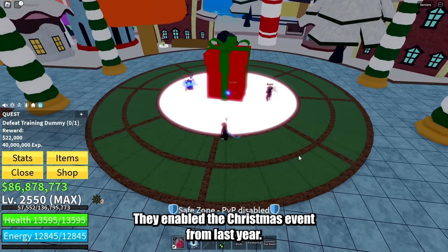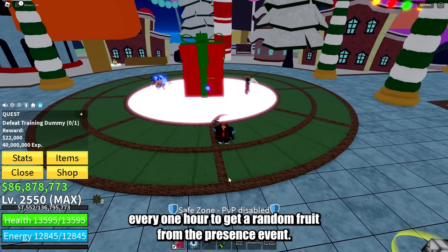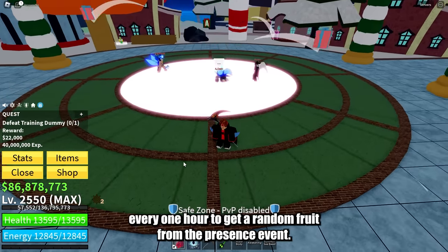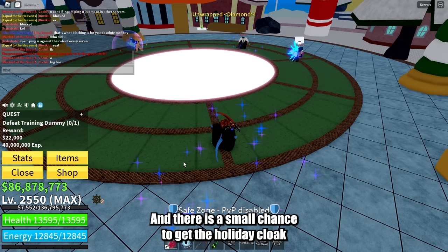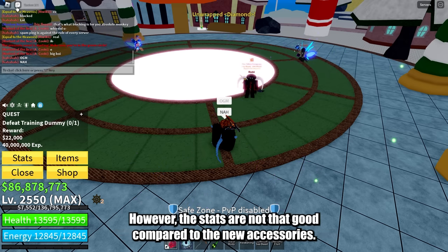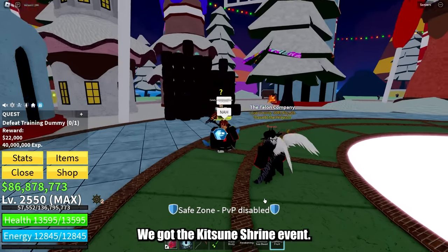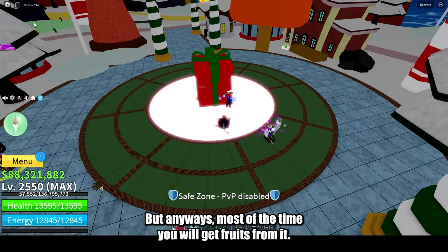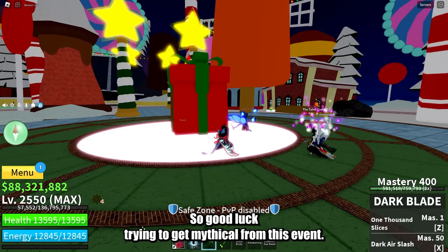Other than the new fruit, they enabled the Christmas event from last year. You can go to the Candy Cane Island every one hour to get a random fruit from the presents event. There is a small chance to get the Holiday Cloak accessory, which has a 3% chance to drop. However, the stats are not that good compared to the new accessories from the Kitsune Shrine event. Most of the time you will get fruits from it, so good luck trying to get mythicals from this event.